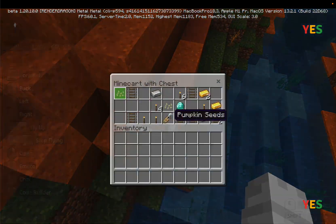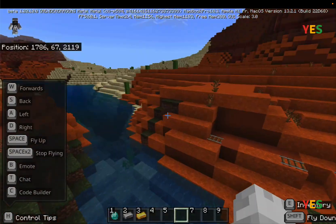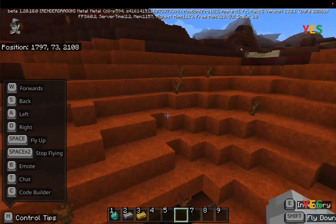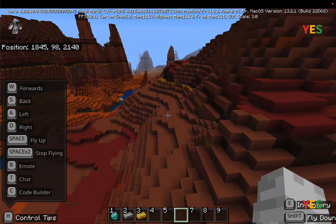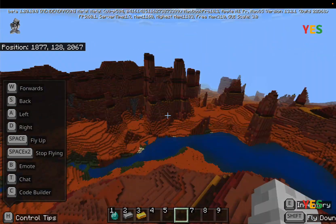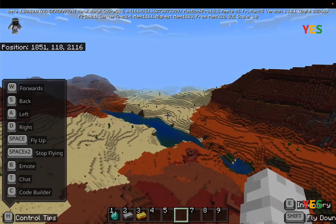There's an abandoned mine shaft up on the land. I guess this is an unusual thing, but in the mesa biome it is actually a common thing. Anyway, we're now in the mesa biome and I'm going to go to a non-mesa biome.